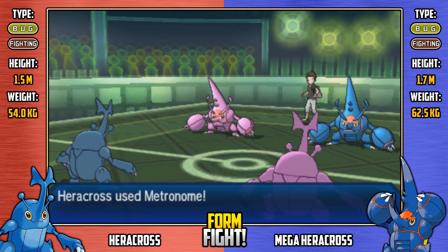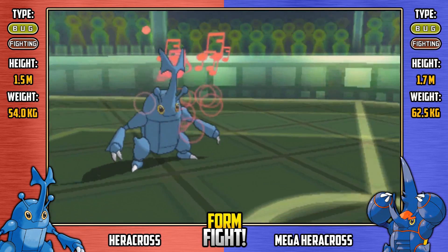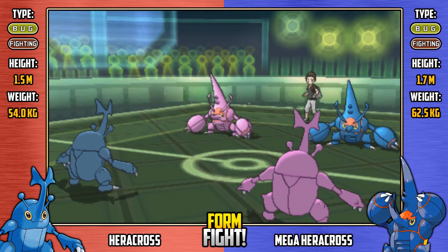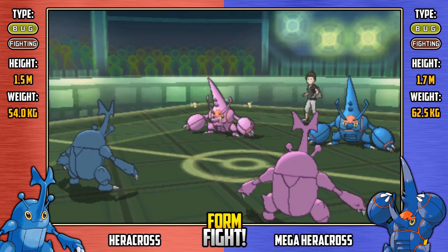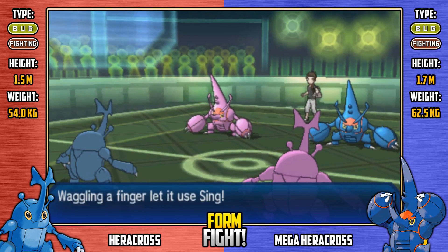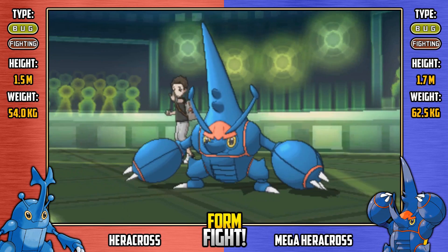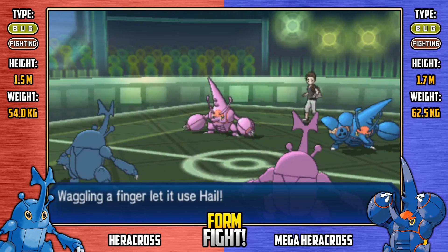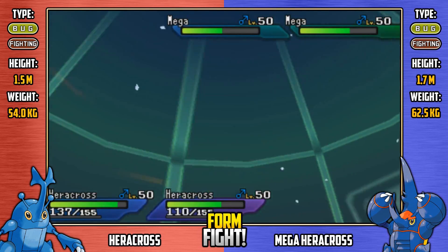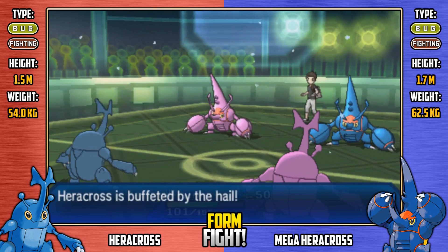Regular Heracross, with no confusion this turn, goes for another Teeter Dance! Now everybody's confused — this is insane! Shiny mega Heracross shakes off its confusion and goes for the Metronome, getting Sing — but it's going to be avoided. No one's going to sleep today. Regular mega Heracross goes for Hail with the Metronome, so everyone's going to take chip damage. Everyone gets buffeted. By the way, look forward to a Mega Metagross versus Metagross Form Fight in the future!